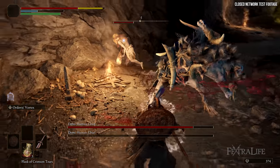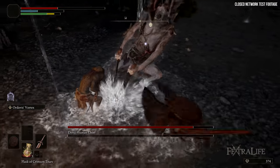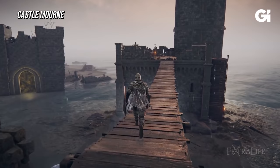That weapon has really beefy attribute requirements, so you're going to have to be pretty heavily invested in Strength to use it. The whole area is kind of in water — the castle looks like it's been under siege, you're seeing people fighting in it, it's a very watery beach area. It looks really, really cool and is markedly different from some of the areas we've seen in previous gameplay.